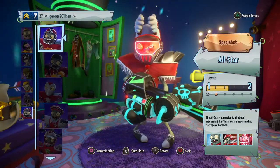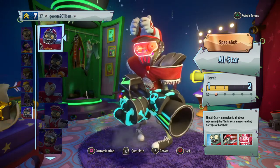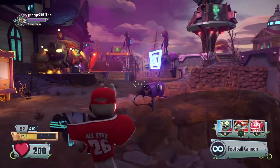Hello everyone, welcome to a tutorial on how to get to normal melee. The first thing you need to do is be a zombie and turn into an all-star — any all-star, but I'll go with a normal one.